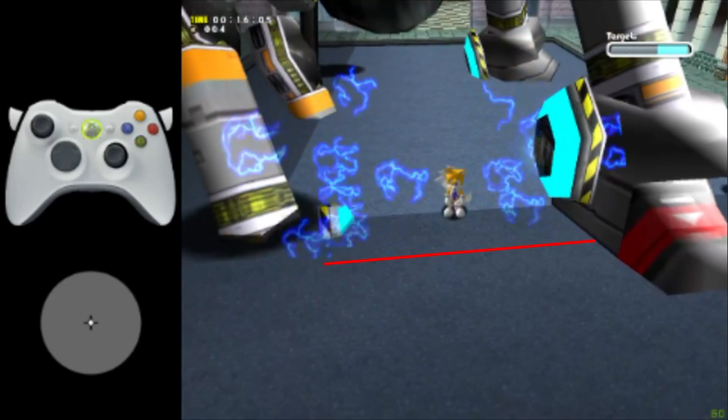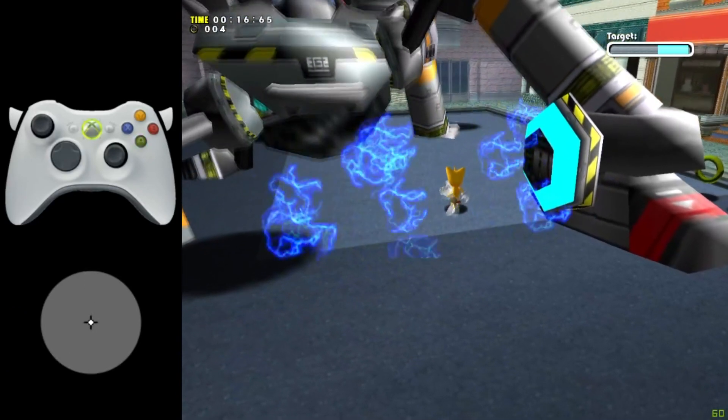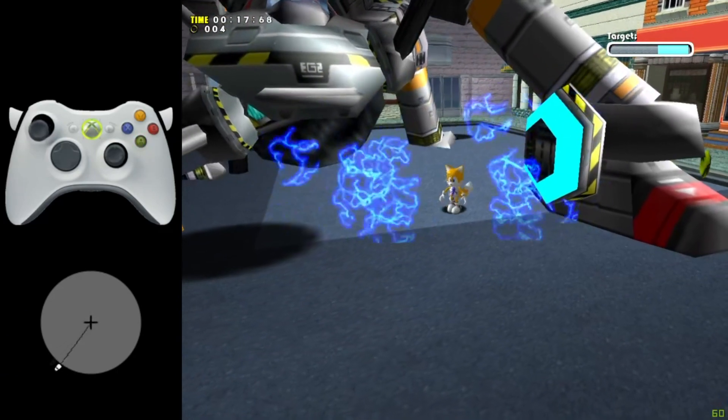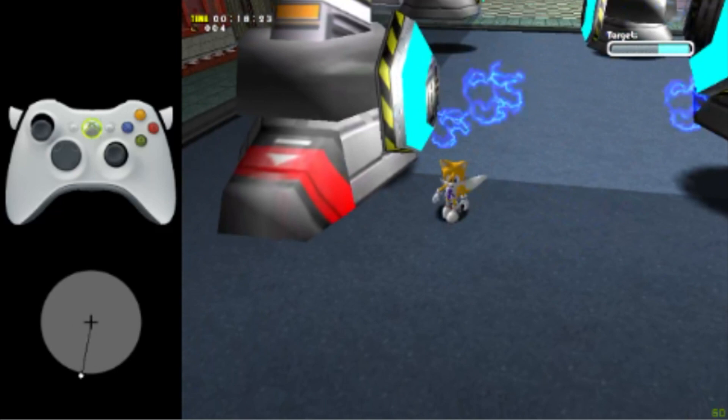After hitting his body, you're gonna wait behind the line — it's important. And then, when the boss starts to move, you will press Y so that he gets up faster. And to finish the third hit, you just have to repeat what we did on the first and the second hit.